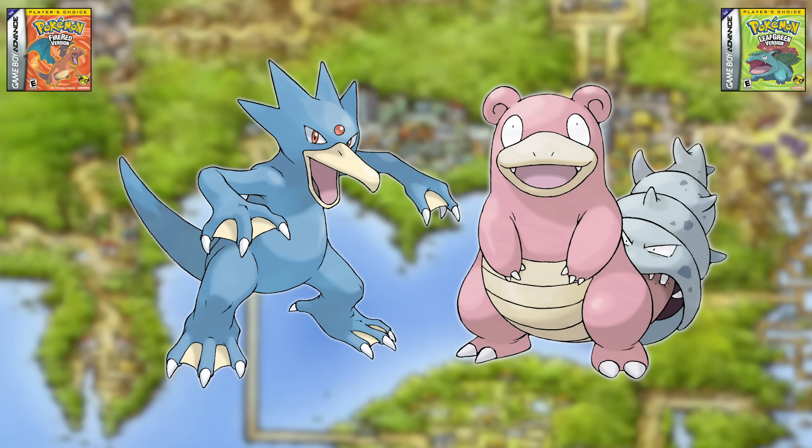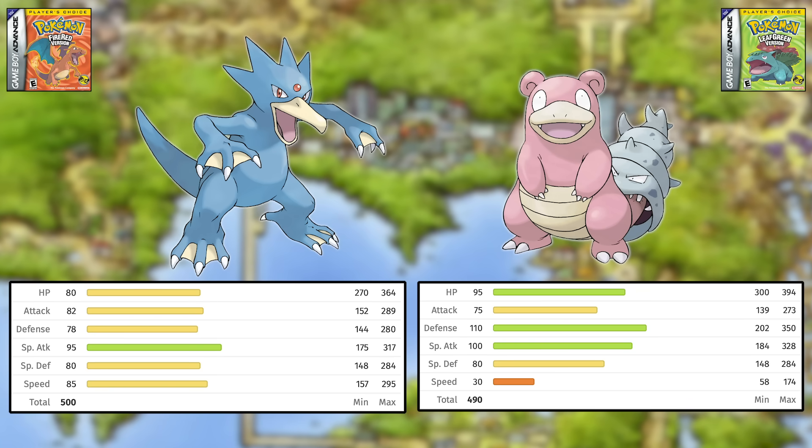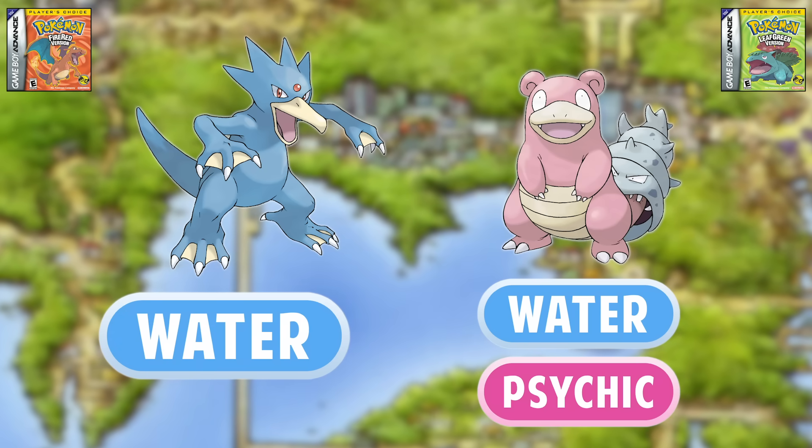Next is Golduck versus Slowbro. Golduck has a slightly better base stat total with a more balanced spread, while Slowbro is more focused in bulk and Attack power while being much slower. Both have access to plenty of Water moves, but Slowbro has the added bonus of being a Psychic type. Despite all the nerfs the Psychic type got between Gens one and two, it's still an extremely good type in a Kanto playthrough specifically, due to the complete absence of Dark types, the very limited Ghost types that are also weak to Psychic, and the fact that Bug types were still overall weak. Therefore, Slowbro's Psychic typing gives it an edge over Golduck.